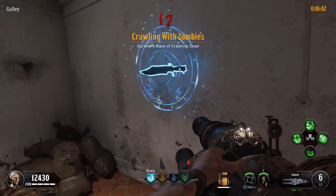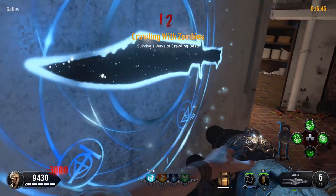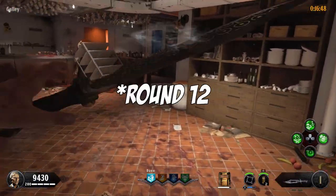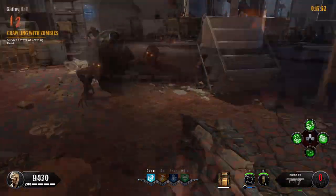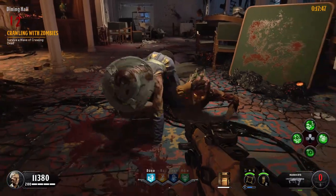This strategy will require you to speed run to round 20 without going down or failing any challenges. Now if you haven't played Gauntlets, on round 20 you will get a full round of crawlers, with the amount being 36 crawlers on solo and 48 crawlers on co-op.